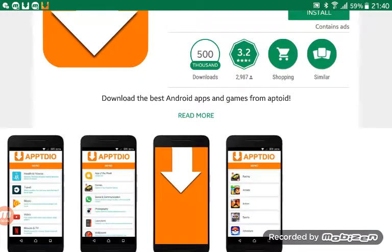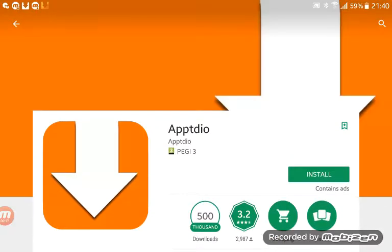As you can see there, there's like Racing, Subway Surfers, and stuff like that, so you can get them for free. So you need to install that.